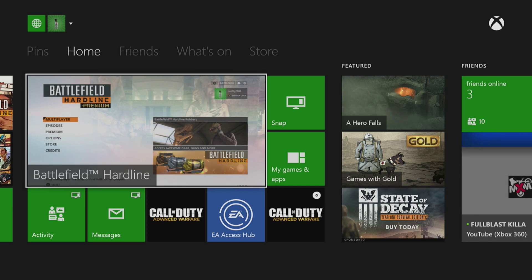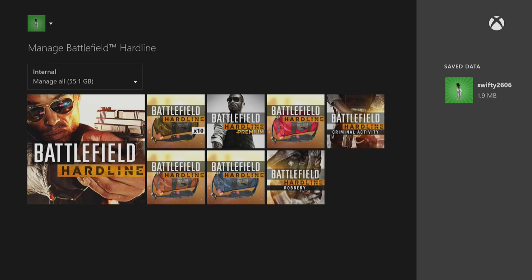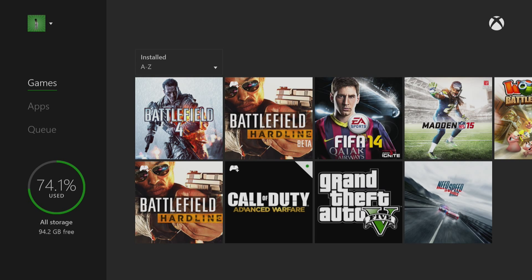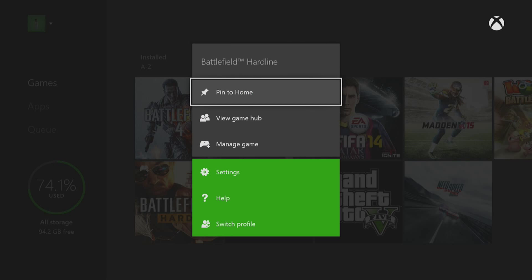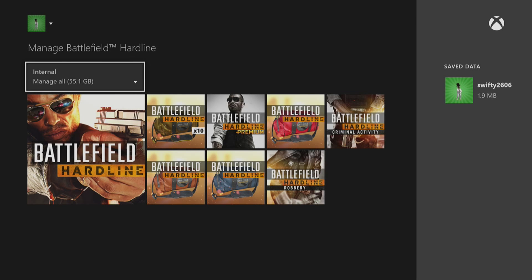If you are on Xbox One, as you can see here, the first thing you're going to need to do is go into My Games and Apps. Once you've launched that, find Battlefield Hardline and press the Options button. Once you've brought that menu up, drop down to Manage Game. In this section, you'll find all of the DLC for Battlefield Hardline.